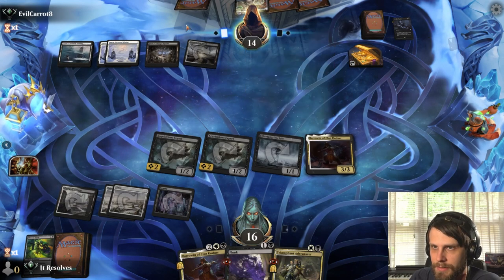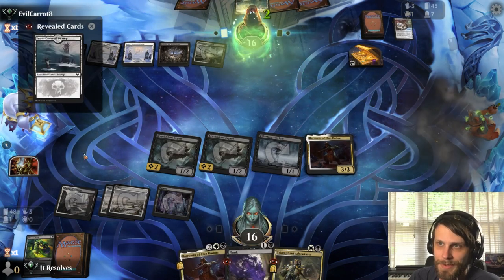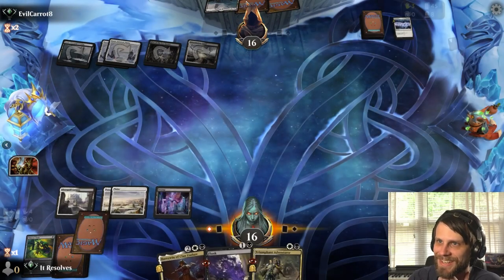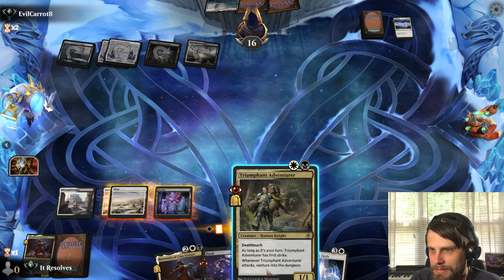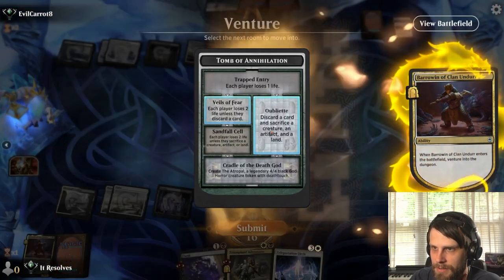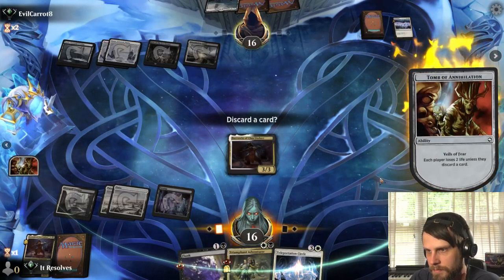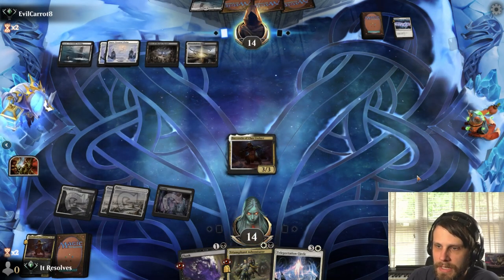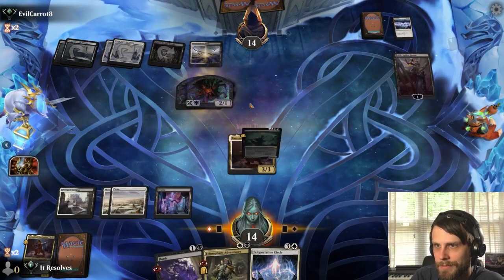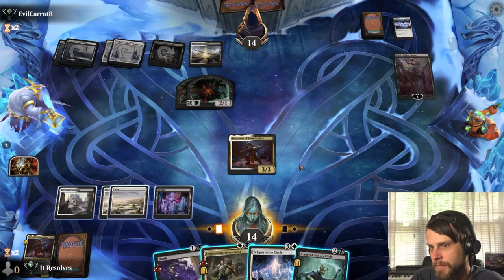They're really making me think they don't have Doom Scar, which is tricky because I still think they probably do. I think the play is to venture into the dungeon and then just take the two — they'll probably do the same. Now if they don't have a way to kill this we actually get to Teleportation Circle on it, which is pretty good.